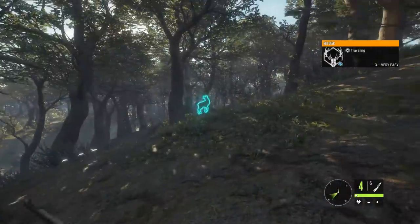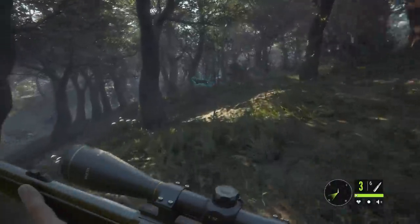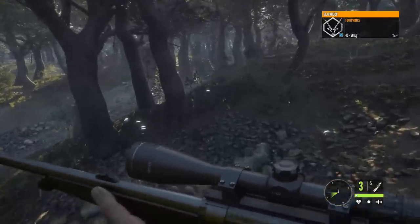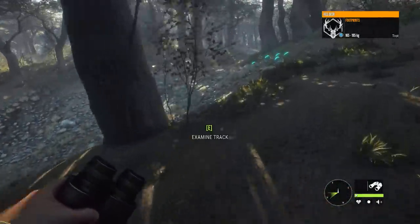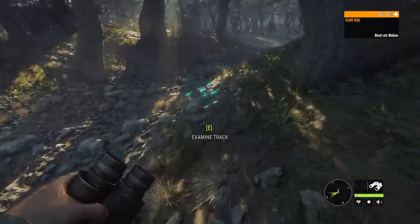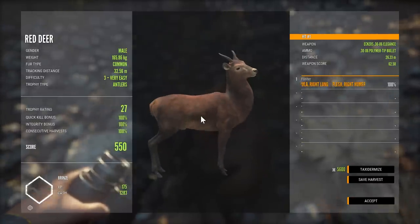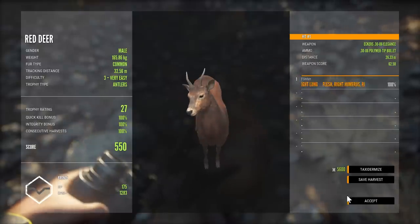Even a pathetic red deer will give us decent cash. I need to get level one in spotting knowledge so I can get health on spots — the spotting info for animals. That's a really easy way to know if you made a good shot and if you need a follow-up: if you can see the health dropping quickly, you know you're pretty much good. That 27 trophy rating red deer is still worth almost 1,300 cash.